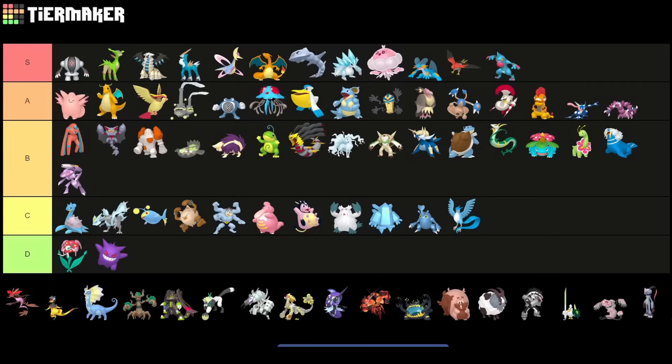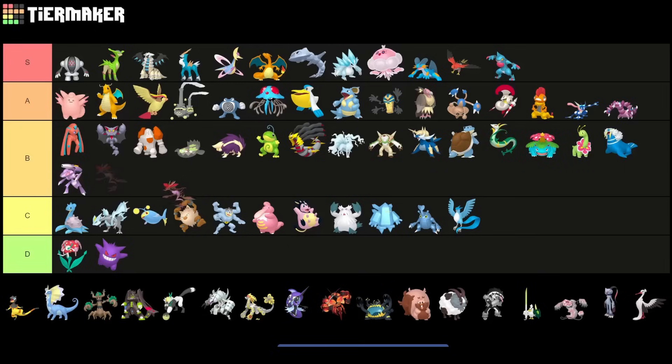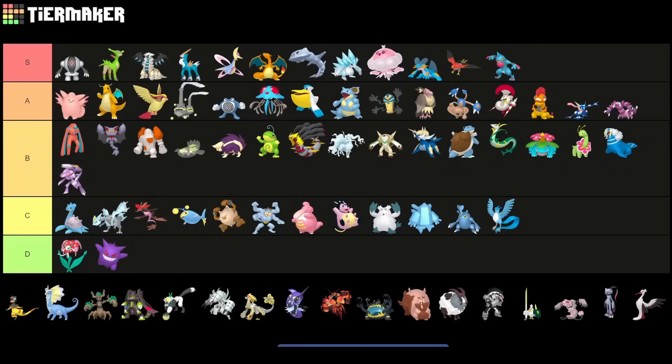Dragalge is going to be somewhere in the B tier — still very solid. A bulky Poison and Dragon-type Pokemon, very decent against Virizion, but the Steel-type meta is kind of awkward for it. Cresselia is awkward, and Charizard is kind of neutral. I'd actually put it a little bit lower than B tier — it's not a sold Pokemon, especially for the current open Ultra League meta.